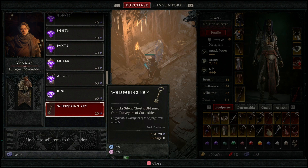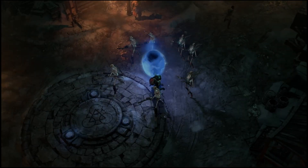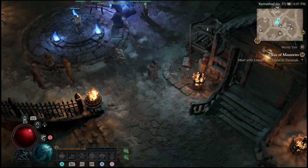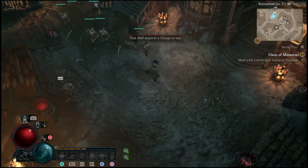These Whispering Keys can be used to open up locked chests. These are the special silent chests that will spawn randomly around the map. You may have come across them already, but not noticed exactly how to get your hands on the keys.